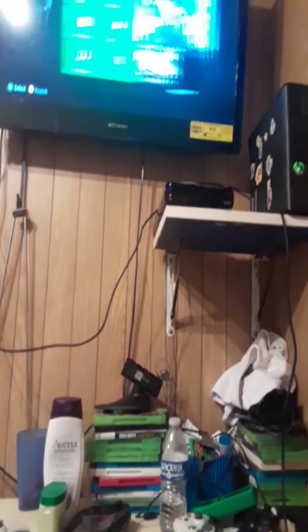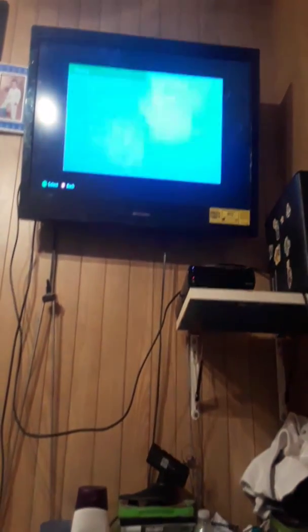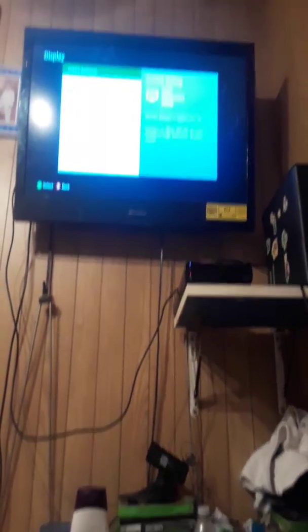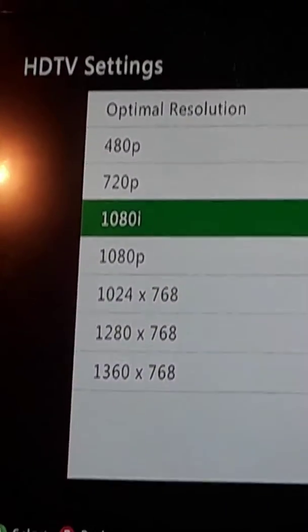So if you have all of those, what you want to do is go to Settings, then put System, then put Console System, put Display, and then put HDTV settings. Pick it, and you have to pick 1080i — you have to pick that one to do the split screen.